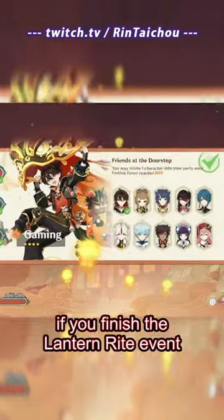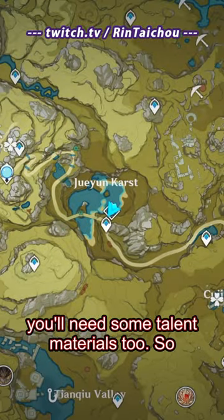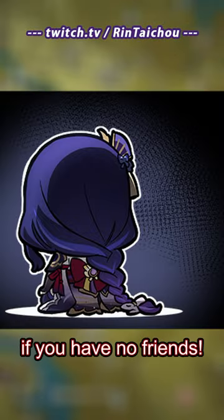You can get a free 4-star character from Liyue if you finish the Lantern Ride event happening right now. But to make that character stronger, you'll need some talent materials too, so here's a guide on how to clear the Taishan Mansion if you have no friends.